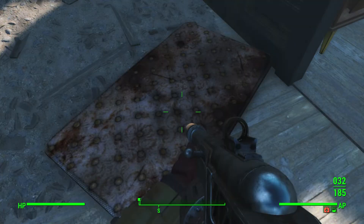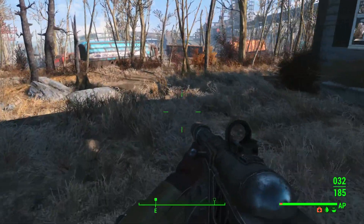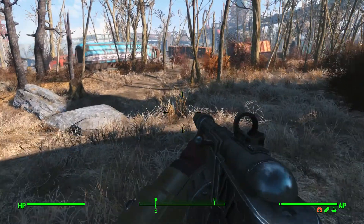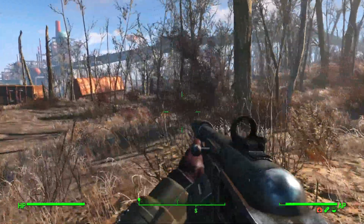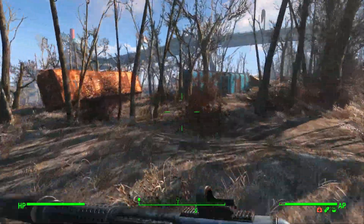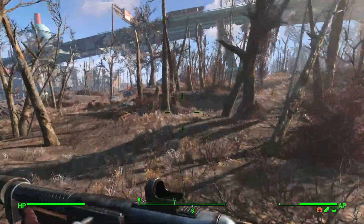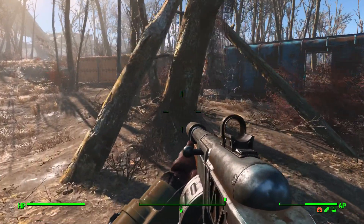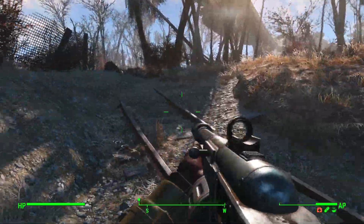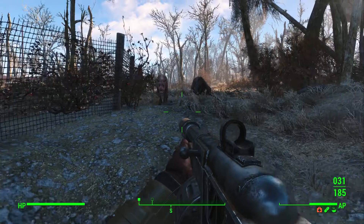Getting to Murkwater Construction is going to be quite a walk. I probably should have saved back there, but I should be able to find a bed on the way. I might be able to sleep here if people are inhabiting the place. I'll change back to my shotgun. There's a chem vendor - which means I can get away with sleeping here. Thanks buddy, appreciate it. I'll take some water.